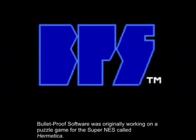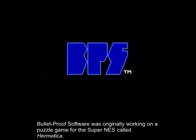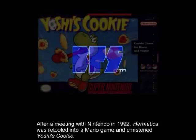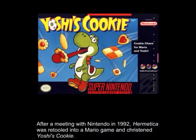Bulletproof Software was originally working on a puzzle game for the Super NES called Hermetica. After meeting with Nintendo in 1992, Hermetica was retooled into a Mario game and christened Yoshi's Cookie.